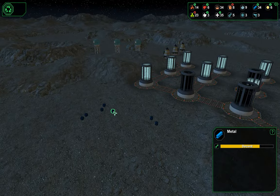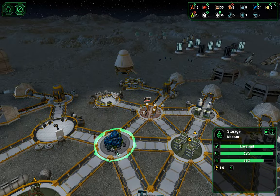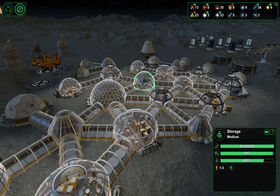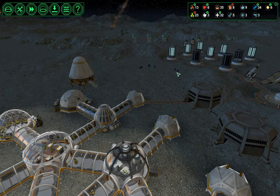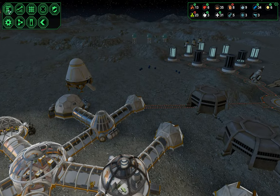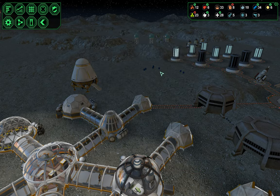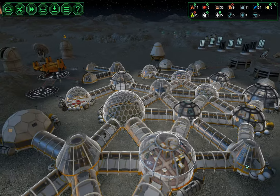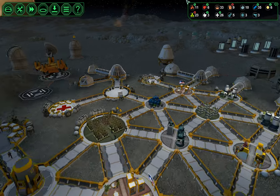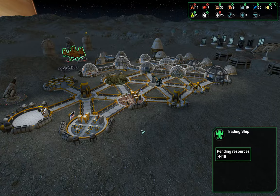Why do I have all this metal out here? Our storage isn't full. The only thing we have on priority is this one little service center, and yet they're letting this metal out here decay. I think this is a bug with the latest patch and the priority system. We have five carrier bots and room in the storage. Maybe we didn't have room in the storage. We can't get that patent soon enough.